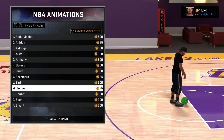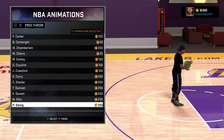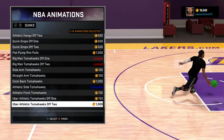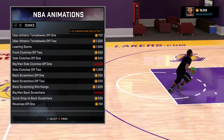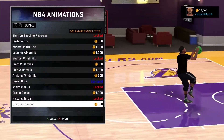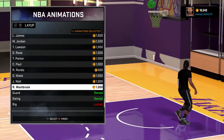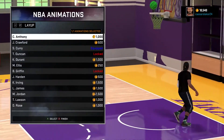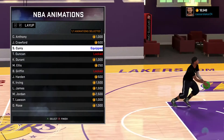My free throw is always Steve Nash. Steve Nash is probably the best one I've ever used. I've got Dunks — Athletic Slide Tomahawk, that is one that hardly ever gets blocked, and Basic 360s, that never gets blocked either. Let's have a look at my layup package. I've got my layup package on Stephen Curry. That is a sick layup — it is so hard to block.